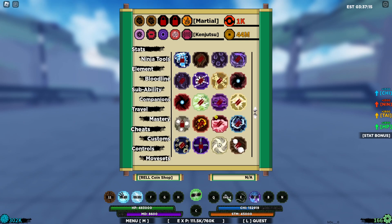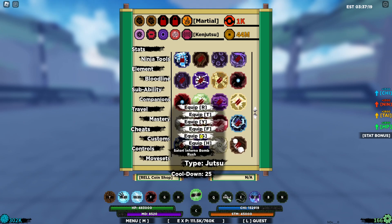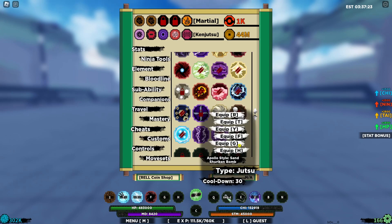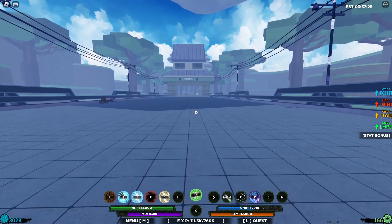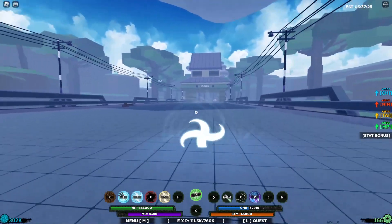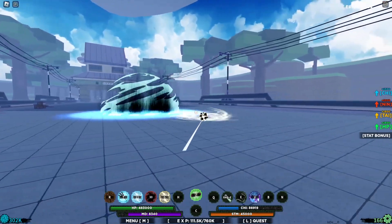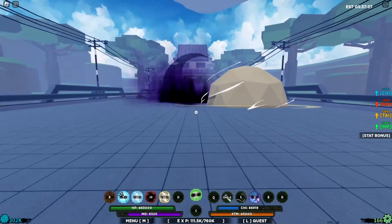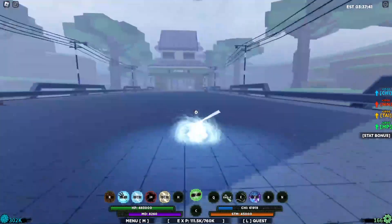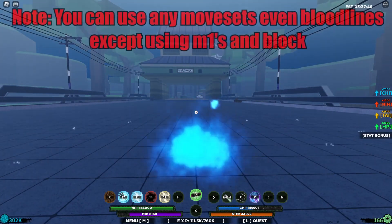Even if you use troublesome abilities and stuff like that — for example, let's try this. Okay, that's the rush attack, not the troublesome one — wrong one. But yeah, look at this — bam, look at that, another one, bam! I'm totally invincible as you guys can see. I can run around and use skills — look at that, it's crazy.